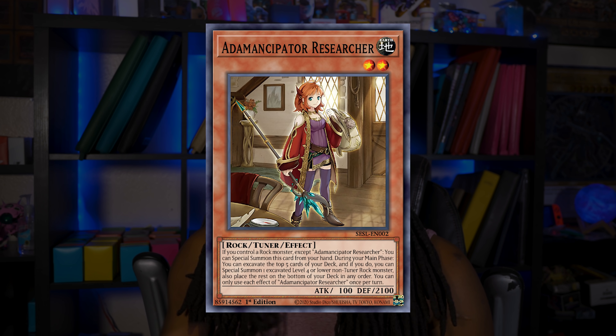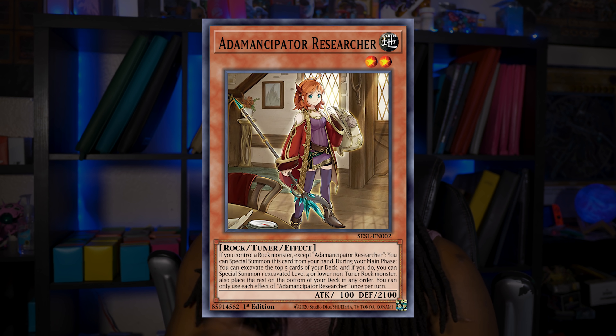Two years ago we got a surprise reprint inside Battles of Legends with Sky Striker, and last year we got Invoked inside Battles of Legends: Armageddon. I feel like if we follow trends, Konami is giving us reprints from side sets inside Battles of Legends as well as the Mega-Tins. The most probable card to be reprinted in this year's Battles of Legends following that formula is Adamancipator Researcher. I picked it for a few reasons — the main reason is that it is one of the most expensive cards in the Secret Slayers set.